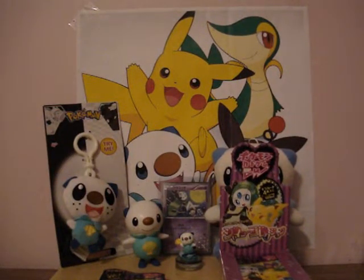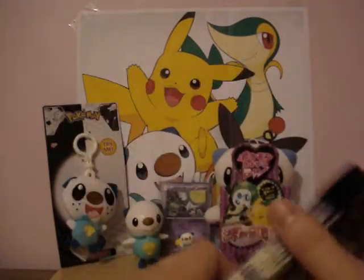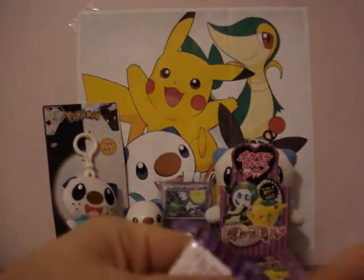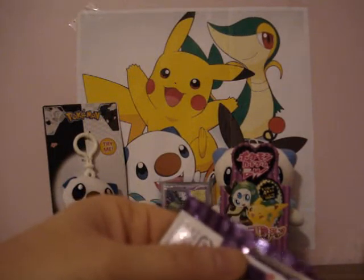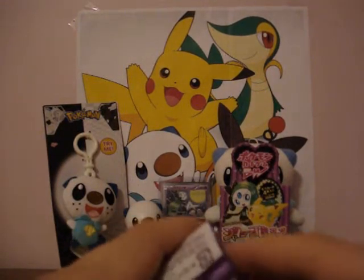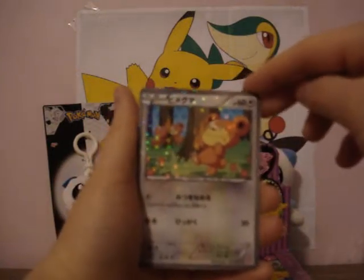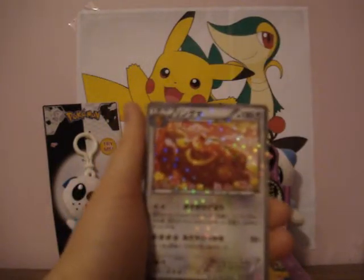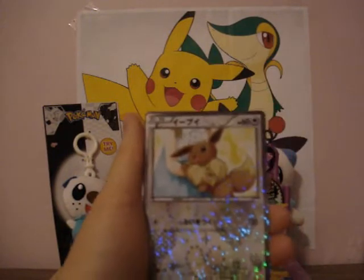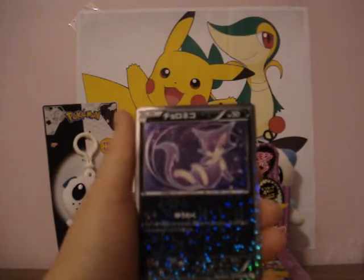Hey Poketubers, this is Legend1245, and this is Part 3 of the Pokemon Black and White Shiny Collection. I have the last five packs left for this video. So let's get started. Teddy Ursa, Ursaring, Eevee, and a Purloin.